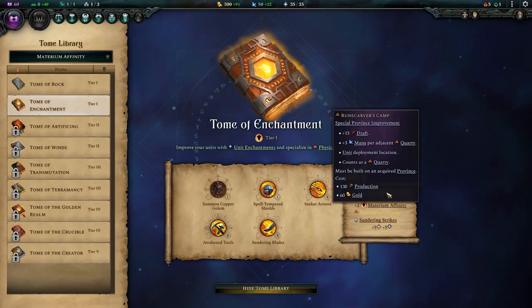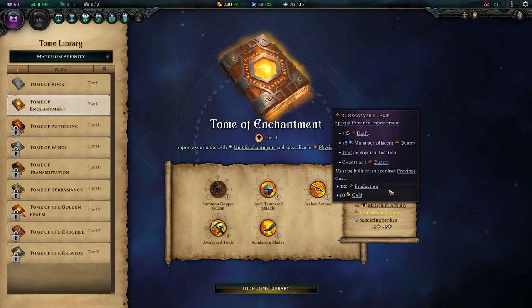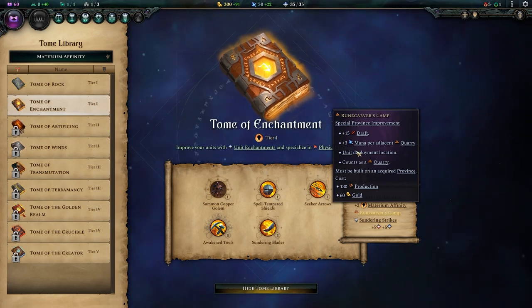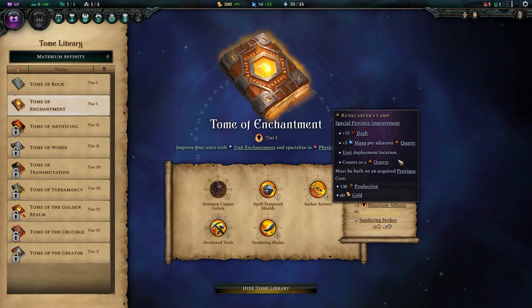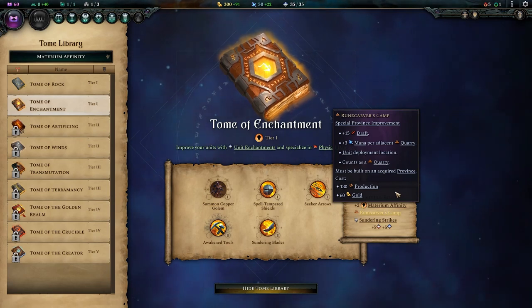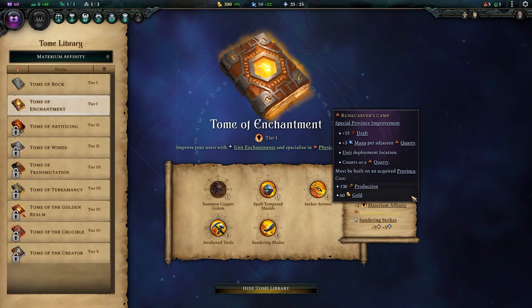The Runecarber's Camp, your province improvement, is absolutely fantastic. Draft, especially early on, is very important, and 15 is a lot of draft. This also counts as a quarry, as well as giving you mana for adjacent quarries, and you're bound to want lots of quarries in pretty much any city. It's also cheap and maintains relevance even into the late game.